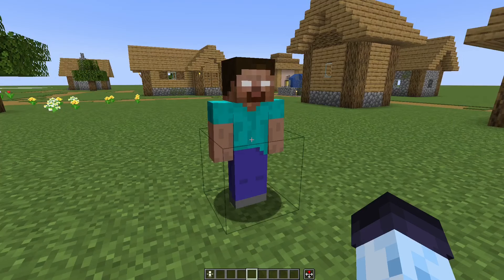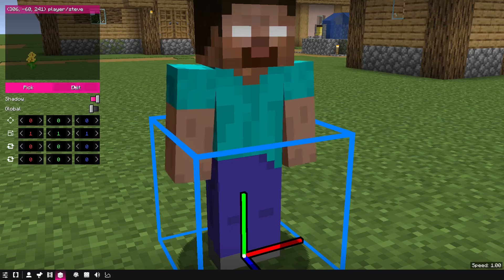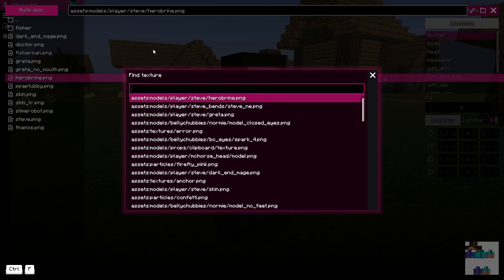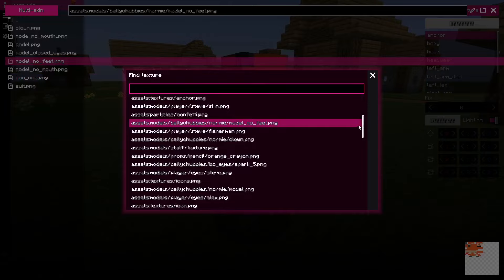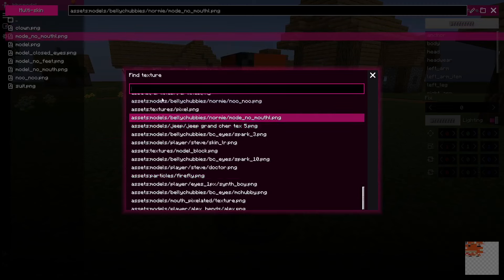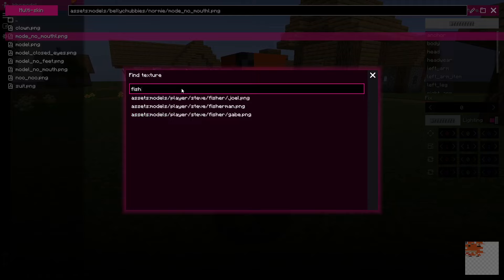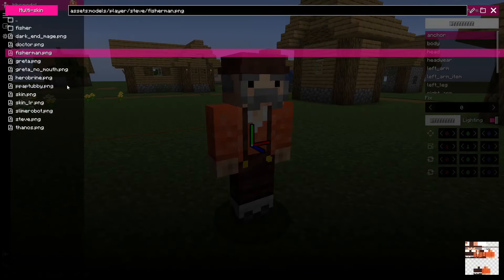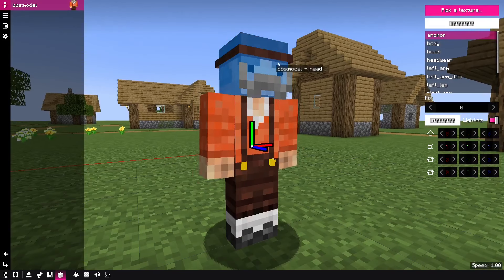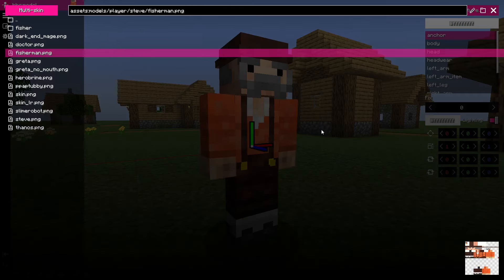Next is a useful feature that allows you to quickly find textures in the texture editor. If you're looking for a specific skin — like a herobrine skin — and you know it's somewhere in your textures, you can press Ctrl+F to find a texture from all of them. For example, searching 'fisherman,' click on it, and it jumps to the correct folder and selects the correct skin. This is very useful if you have a ton of skins and know the exact file names.